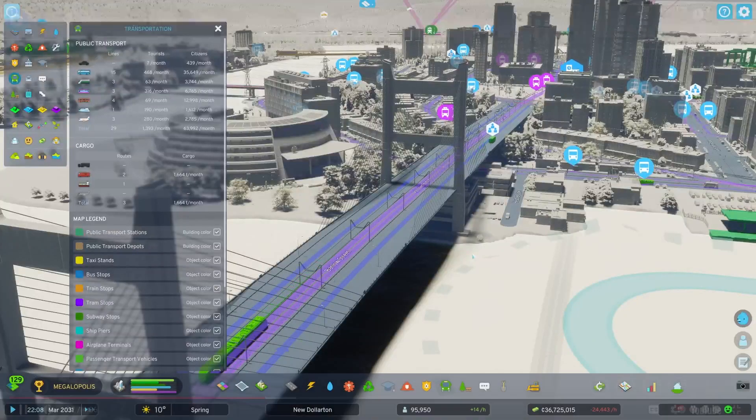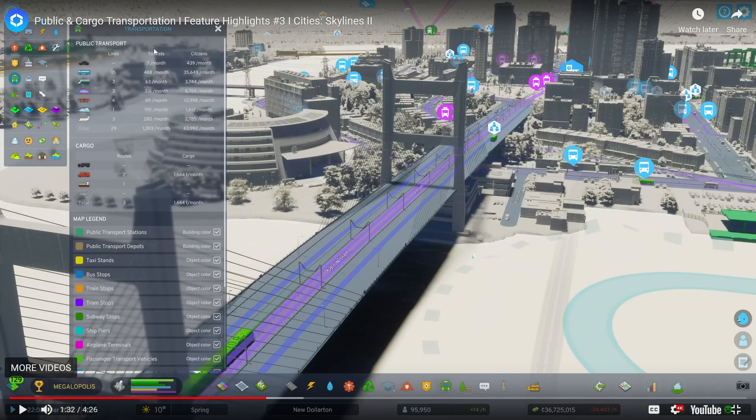Look at this — here's your public transfer menu, map legend: stations, depots, taxi stands, bus stops, train stops, tram stops, subway, ship piers, airplane terminals, passenger transport vehicles. Here's a purple line — this looks like a tram. Your blue would be a bus route. Looking at the colors: airplane is that color, but this has to be the tram. Stops, bus station — and over here is something green, maybe subway. I love this view — you can see everything.